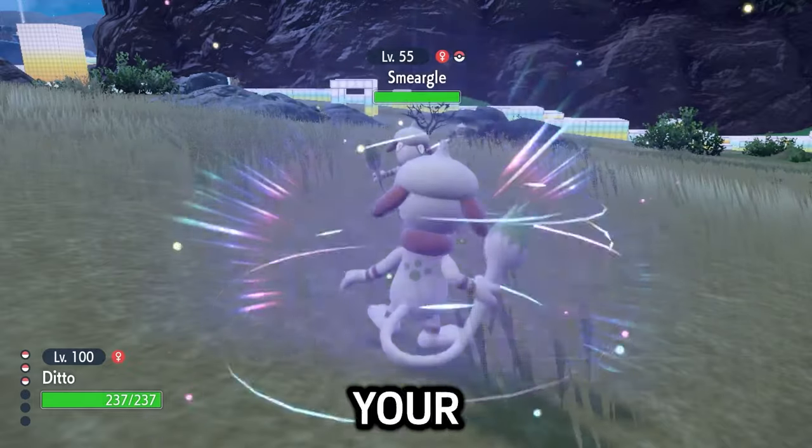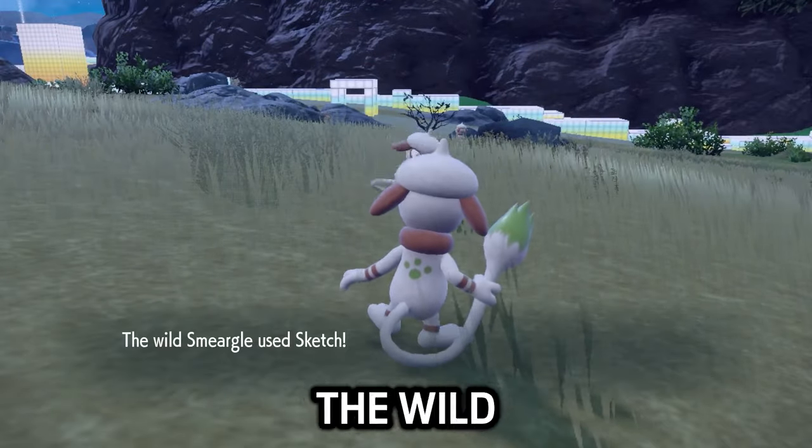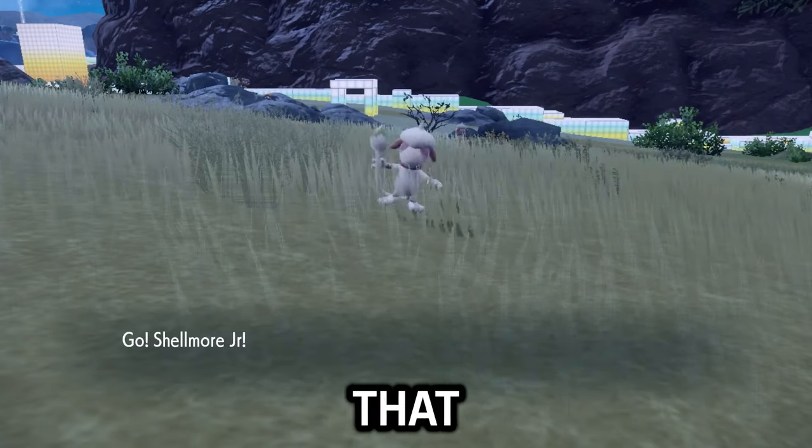Before you encounter him, you want to bring him to a very specific spot. If you head west from the tree, there'll be 3 patches of grass, and you'll want to bring the Wild Smeargle so that it's just below them, in between the patches of grass and the tree. And before you encounter it, you want to encounter it while you're facing north. Now here comes the fun part: with your level 100 Ditto that should outspeed, you want to use Transform. The Wild Smeargle will then use Sketch to copy Transform.